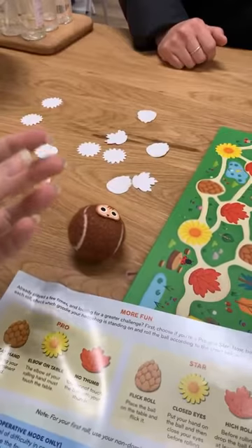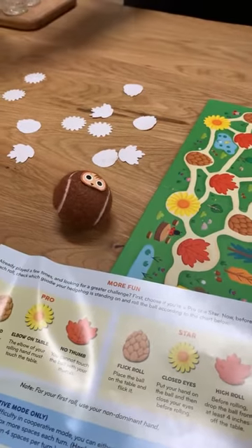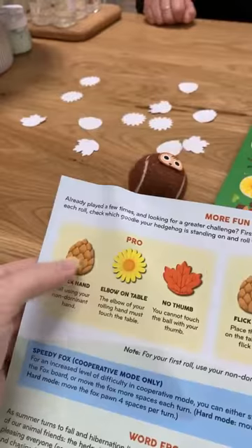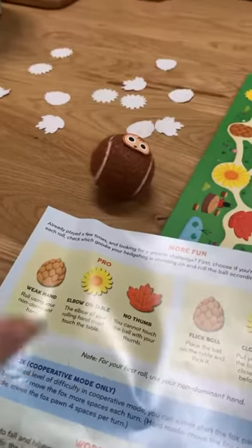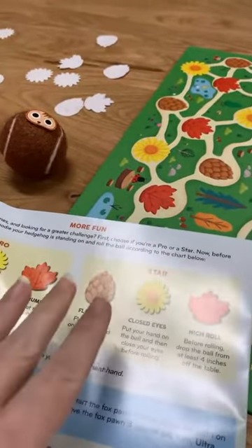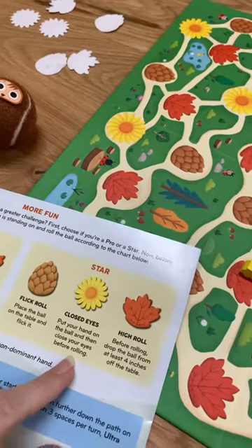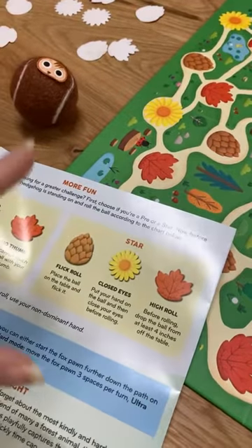Some of the other options change the difficulty level. We've been using our fingertips to roll the ball and try to get directions. But there are different ways: the pro way means you use elbow on the table; no thumb; or for the star version, you can place the ball on the table and flick it, put your hand on the ball and close your eyes before rolling, or drop the ball from at least four inches off the table. So if you've got different age groups you can make it a whole lot harder.